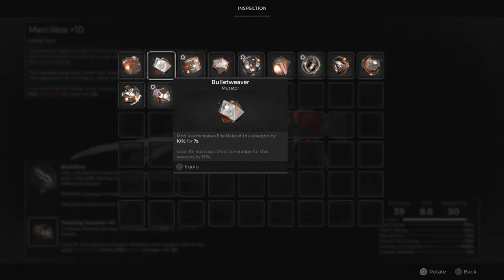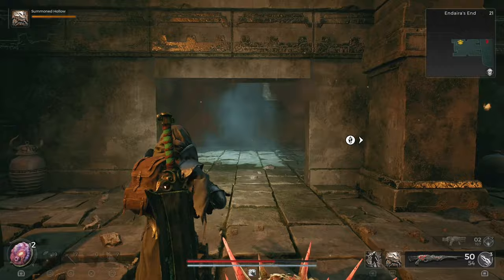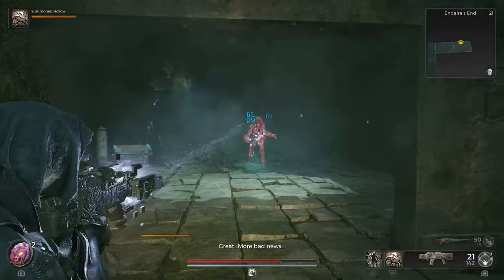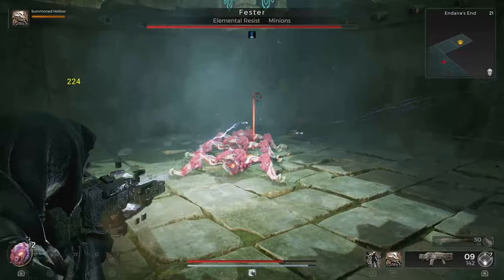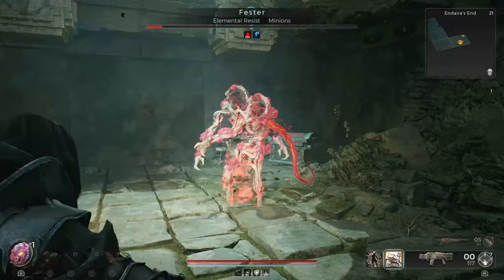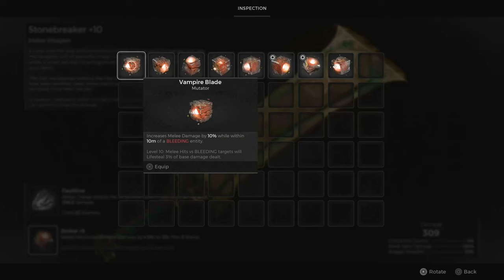Fester will be found in the maze in Enderie's End. Once you collect the ring and Enderie's endless loot, step to the right and a secret passage leading to a maze will appear. Get to the second room and a door on your left will open where Fester will appear. Fester creates copies of itself, so dodge and destroy these while taking it out. Once defeated, you will get the Vampire Blade Mutator, which increases melee damage by 10% while within 10 meters of a bleeding entity. At level 10, melee hits versus bleeding targets will lifesteal 3% of base damage dealt.